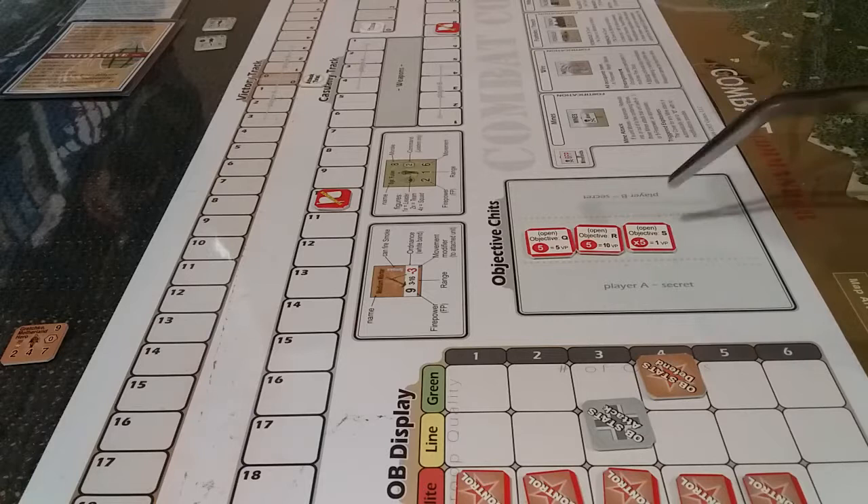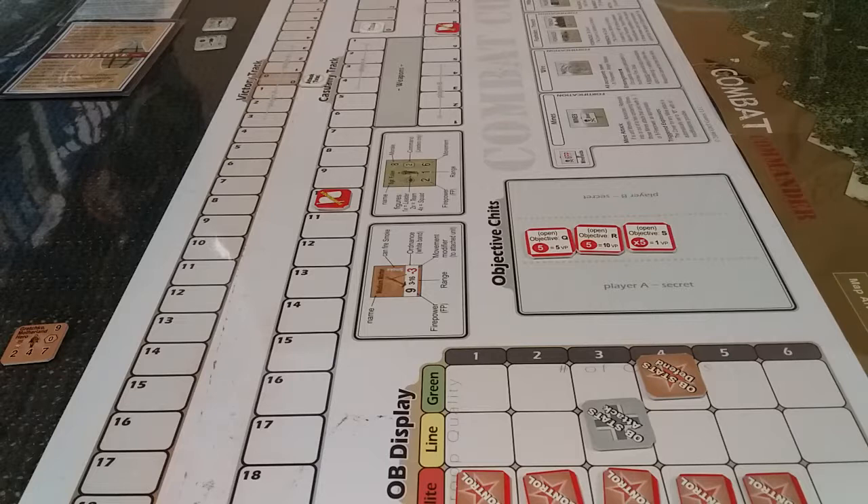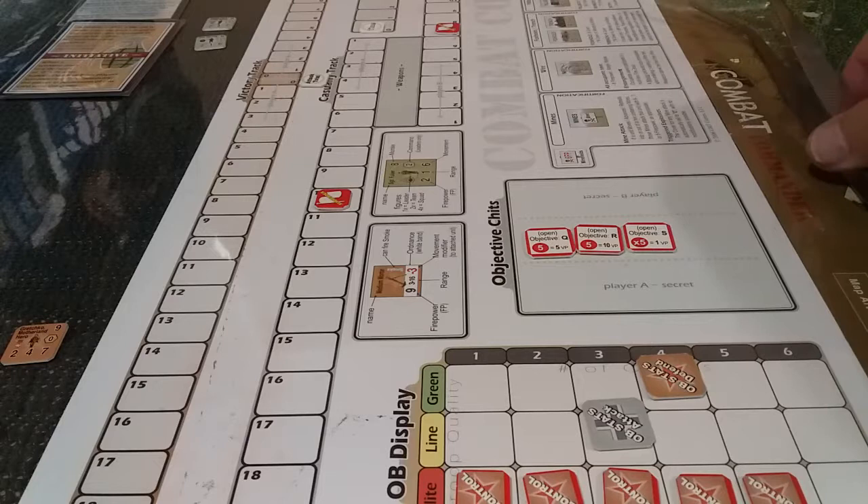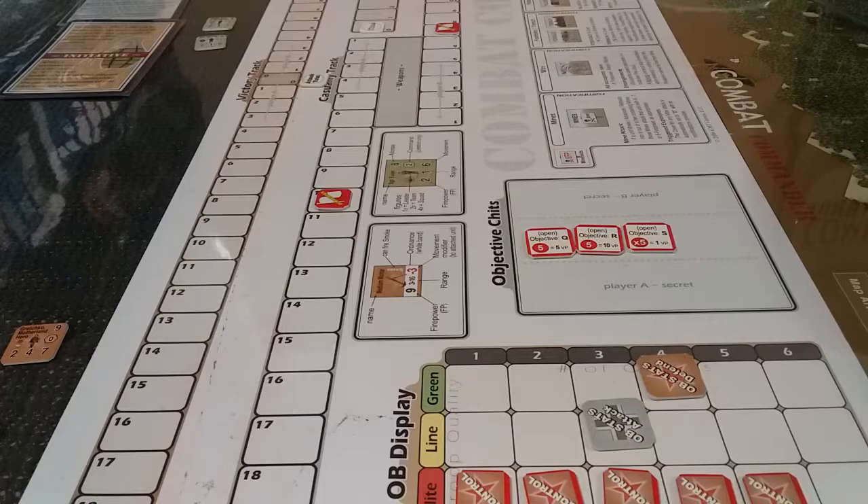Objective five is worth 15–16 points and the other four are worth one each, bringing the grand total to 20. The allies hold all objectives. The allies set up first, 12 hexes deep — the Russians coming from the east — and the Germans set up from the west in the first three hexes deep.